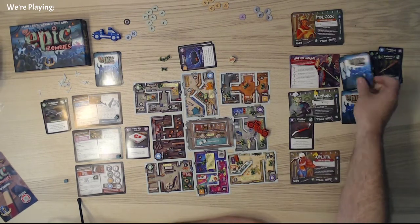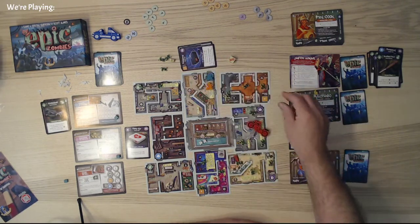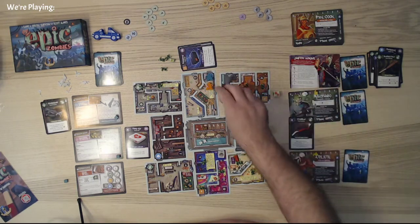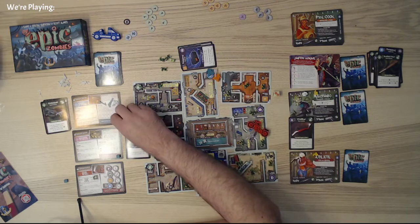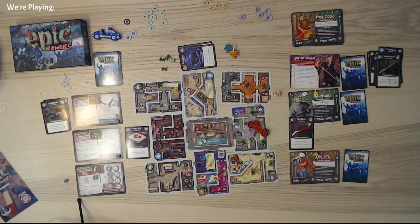I draw one more card and this will complete it. We'll run here, do a melee — it does two. It got kind of wounded there in the end, but this is the real exit — this is blue two. And everything else is completed, so we are good to go. We have run away, we've made it out of the mall. And that is the end of Tiny Epic Zombies.